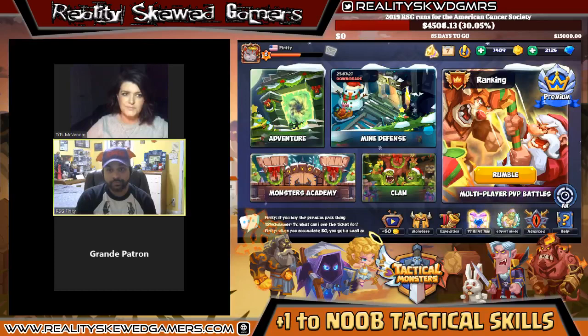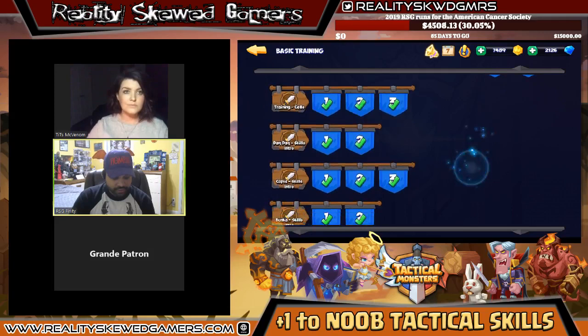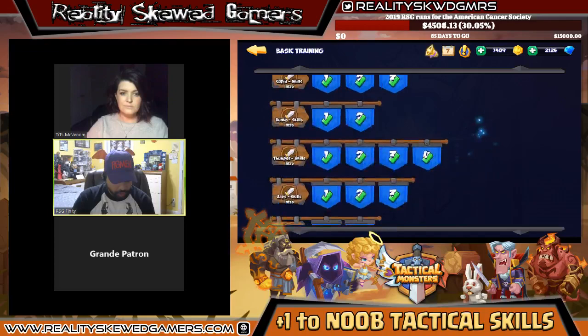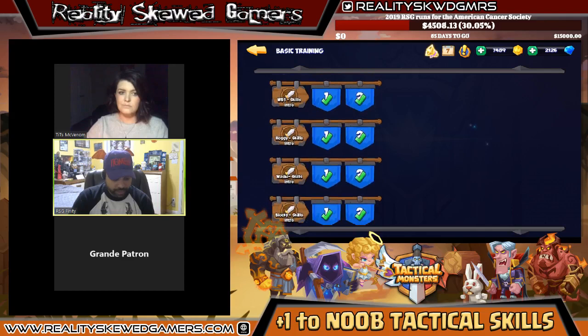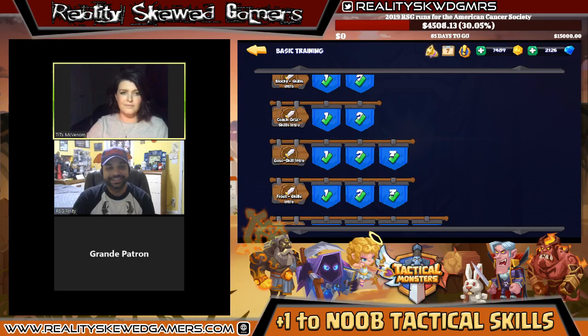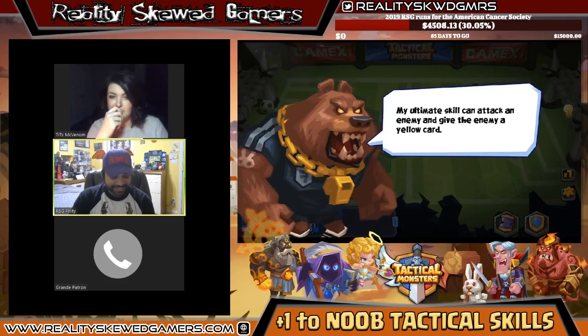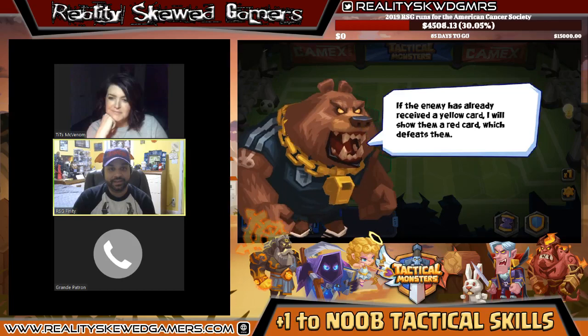They've added Monsters Academy, which gets you used to the characters and strategies. It covers basic training and advanced tactics, and lets you test out the skills of most of the high-end characters. You can play around with characters like Hoggy, Wooshy, and Blocky. McVenom loves Coach Grizz — he's a bear referee who whistles and hits you with a foul card, gives yellow cards, and if you get two yellows you get a red card and get kicked out of the match.